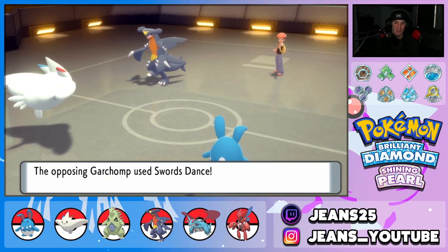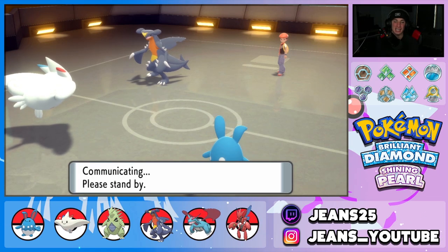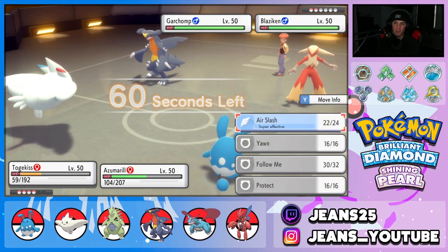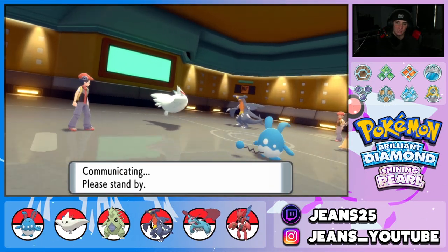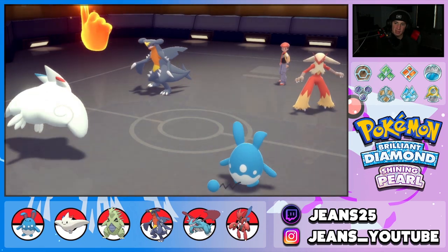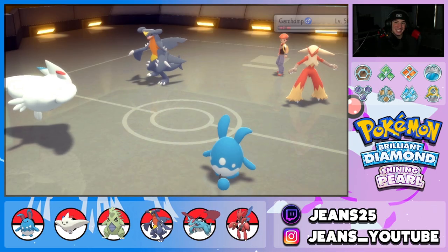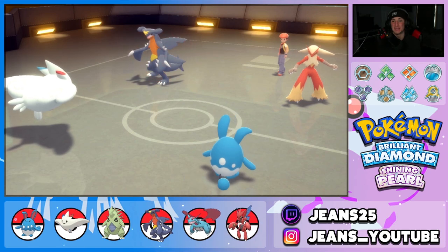I outspeed with Aqua Jet and I'm going to kill that thing all day. He sends out Blaziken as his final Pokemon — we're steamrolling this guy. I might Follow Me, take out Garchomp first since Blaziken could have a Sash. I'll go for Follow Me — no protect comes out. Azumarill outspeeds Garchomp, Aqua Jet flies... it didn't kill?! Togekiss dodges though. Garchomp sword dances again — that's a big mistake. I'm just going to Follow Me again and have Azumarill pick up all the kills.